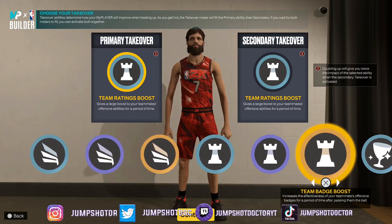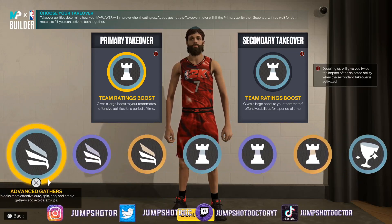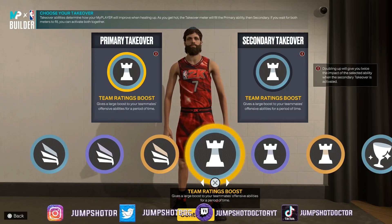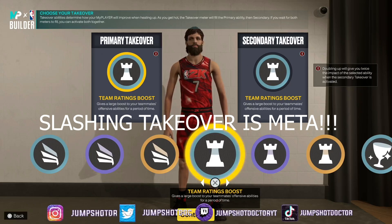With this build I'm feeling the playmaking takeover. I'm also feeling double glass. I don't see the point of wasting your whole takeover on teammates — unless you're running comp five pro-am, some crazy five-out. But if you're playing twos or threes with the boys, the double glass take doesn't make sense unless you pair it with hall of fame dimer, hall of fame special delivery, and you're greening full court shots.